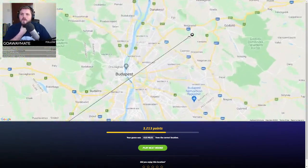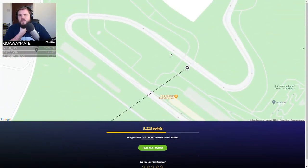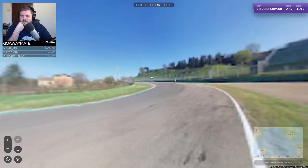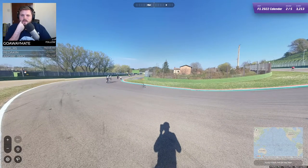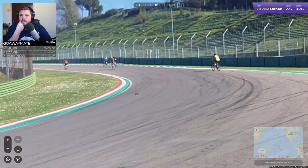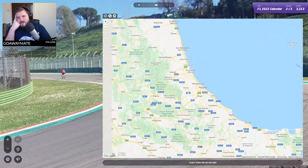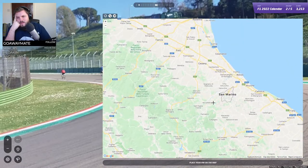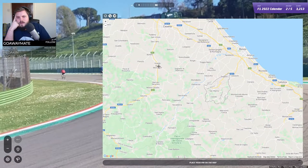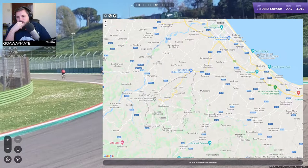I was completely wrong - it was the Hungaroring, just after the first corner. Yeah, of course, because it bends. But still not far off. Okay, this is Imola I think, just judging by this, so now we have to go and hunt for it again. There's a cyclist on there. I thought Imola is like an area and that's why it is the Imola circuit - I'm sure it's around here somewhere.